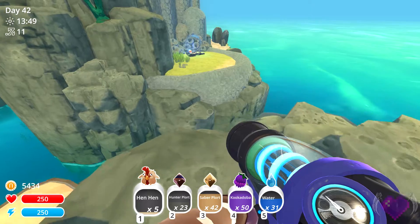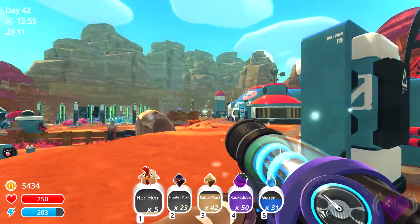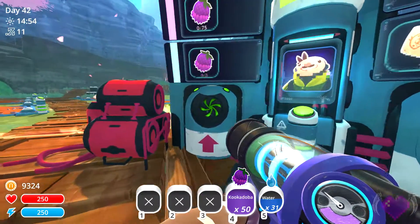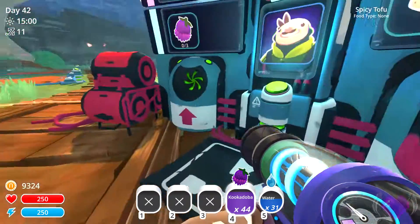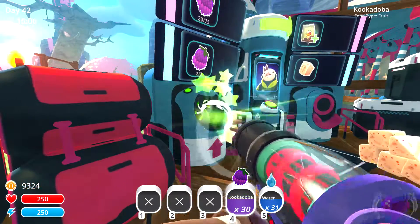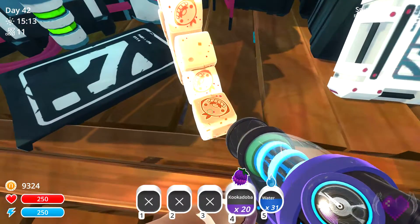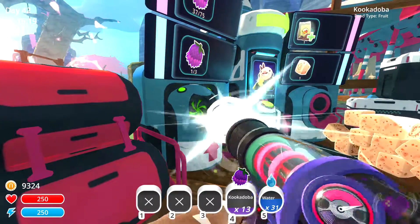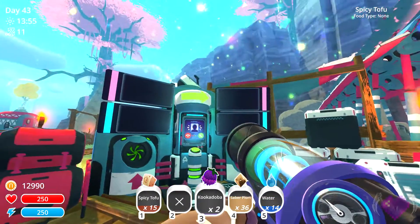Once you've gathered all the kookadobas you can handle, find your exit teleporter and head back to Ogden to turn in your fruit to his Range Exchange. Unlike the regular Range Exchange, the one on Ogden's Retreat does not have a time limit, so there's no need to rush through the Wilds — just take your time and you'll eventually collect all the fruit you need. Once you turn in all the kookadobas, Ogden will spit out some spicy tofu, which is a brand new neutral food item you can feed to any type of slime. The spicy tofu comes in really handy in the Wilds so you don't always have to bring chickens and meat to tame the feral Sabers — you can just bring the spicy tofu and it'll serve its purpose without taking up too many spaces in your backpack.